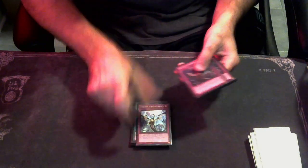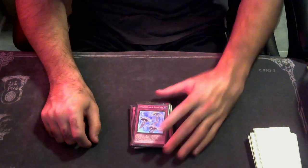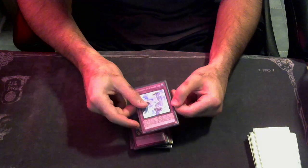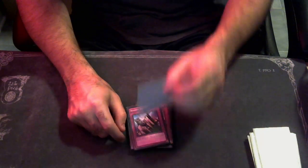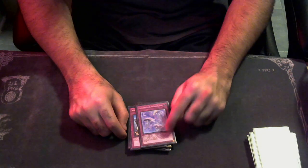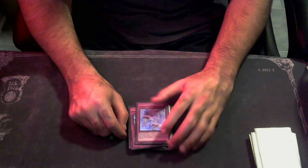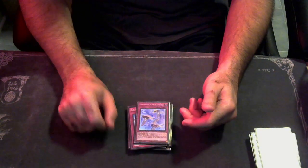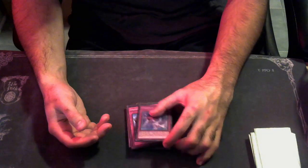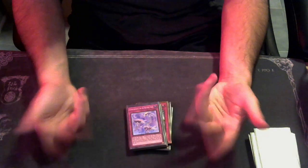For the traps, we're playing three Infinite Impermanence, three Solemn Judgment, and one copy of City of Dreams. This card is recyclable — you can get cute playing multiple copies because when you activate it to normal summon a level four or lower Wing Beast, that's not once per turn. The only hard once-per-turn is banishing it from the graveyard to flip all the opponent's monsters face down. With Stritch and Toucan you can banish it from the grave and then get it right back with Toucan.